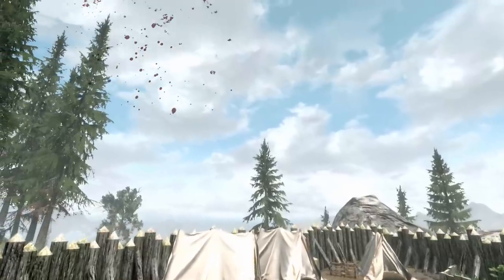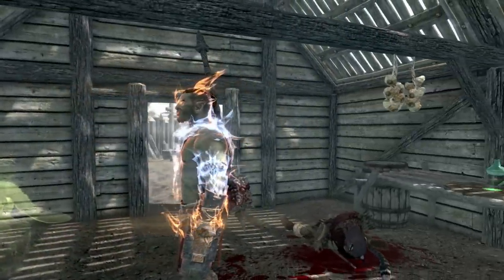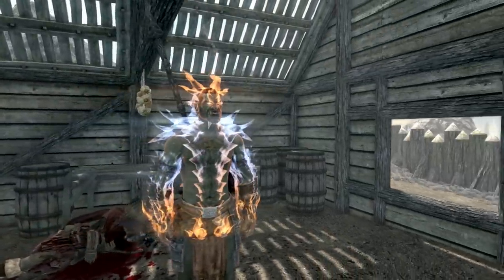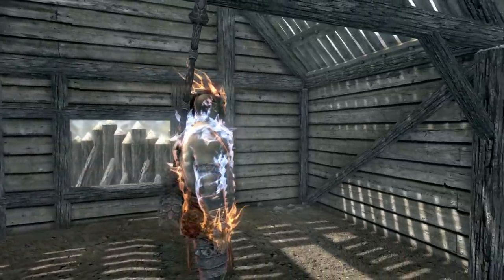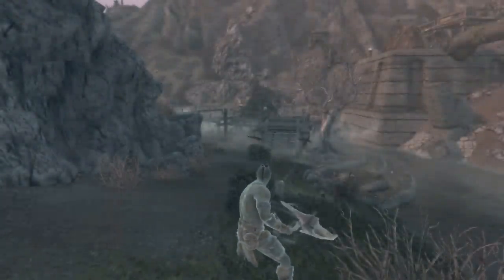The Berserker is an Orc. With the Imperious Races of Skyrim mod, you will have the following stats and abilities: a base health of 105, 80 for Magicka which we don't use, 115 stamina, 1% health regen per second, 2.75% for Magicka, 5.5% for stamina regen, and a carry weight of 350. You'll also have four unique abilities, one of which must be unlocked.